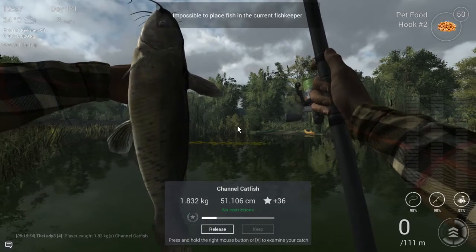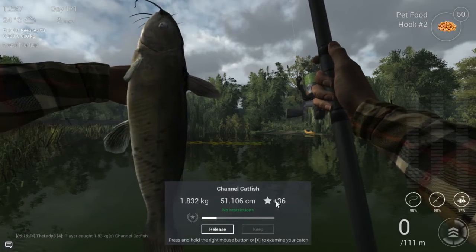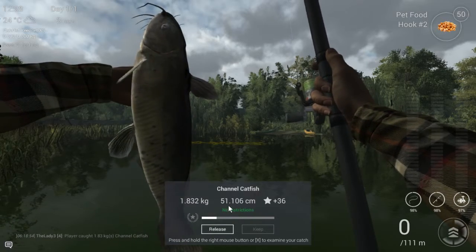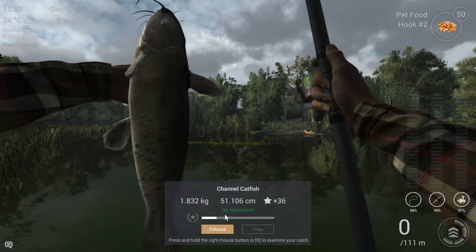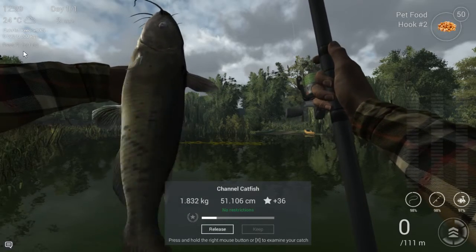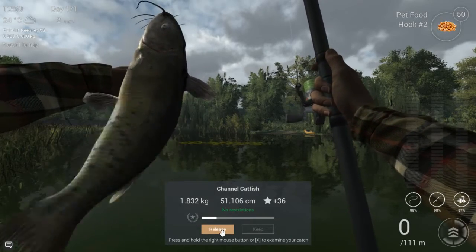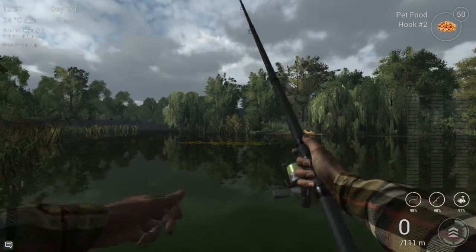You'll understand why this fish is so popular among players, especially at low level — it gives you 36 experience points. This one is 1.8 kilograms, a little over half a meter long. Unfortunately we can't keep it because our fish hut has a max single fish weight of 1.4 kilograms and this fish is 1.8 kilograms, so we're forced to release it. We still get the experience points, so don't worry about that, but we won't get the money.